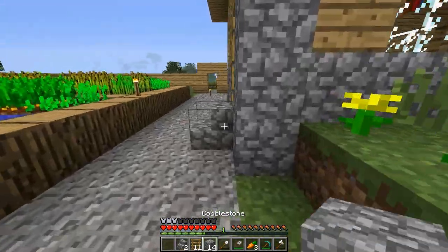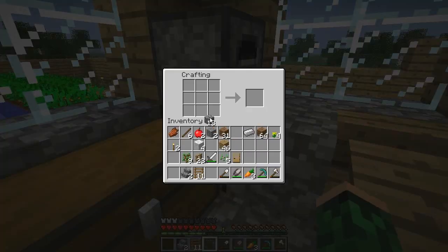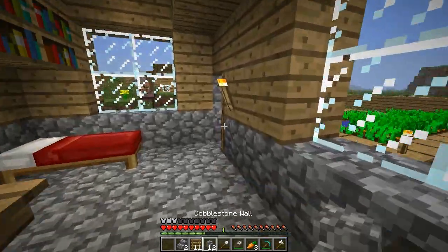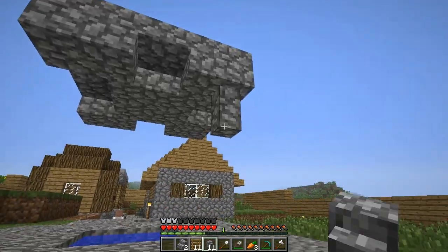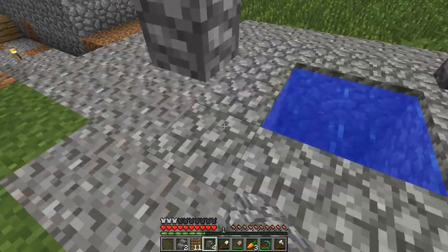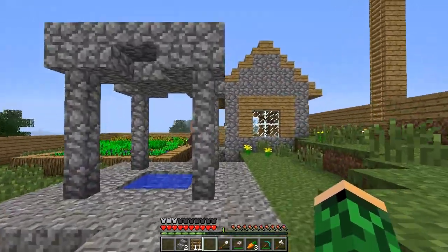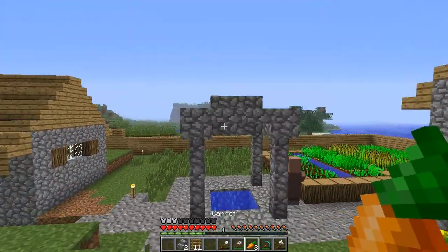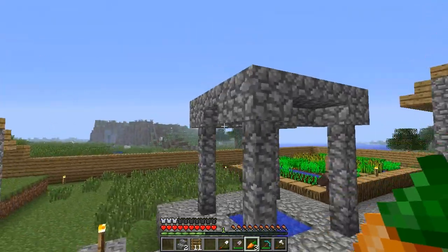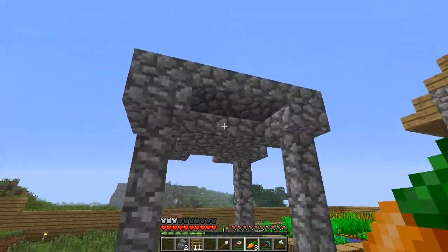That looks better — yeah, we'll do that. Let's lay down some fences — how much do we get? We get six. We're quite low on cobblestone. I think we got a perfect amount here. Yeah, we got just enough to do that. Doesn't that look a lot better? This bit compared to that — that just looks stupid, and this looks really smart now.